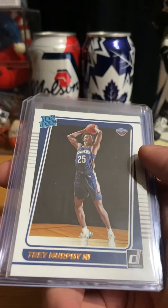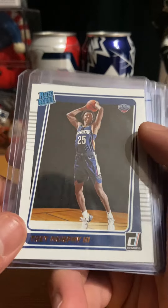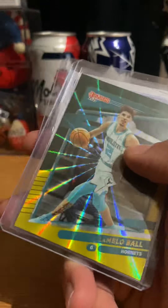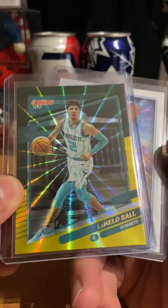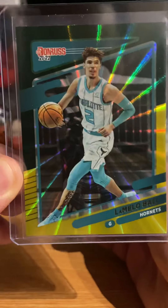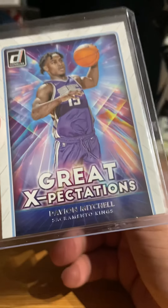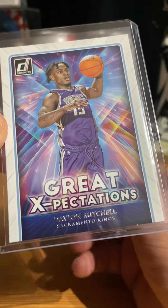Segan. Trey Murphy, Murphy the third. Luca Garza. We have a second year LaMelo Ball, Green and Yellow. Great Expectation. Devon Mitchell.